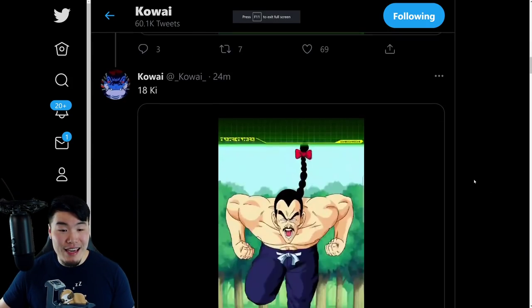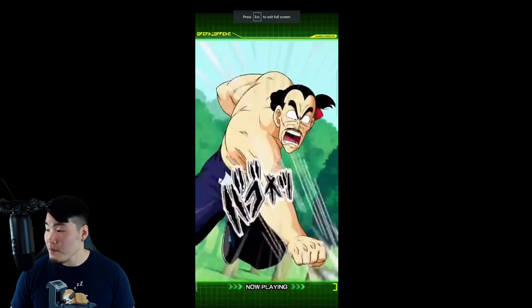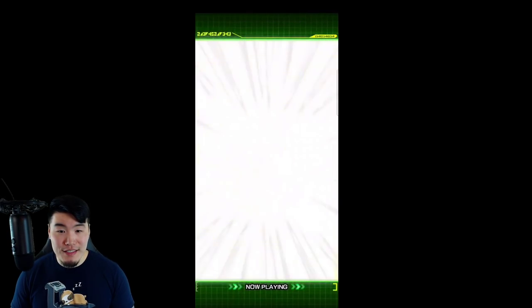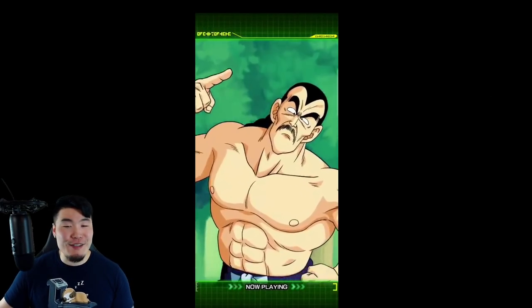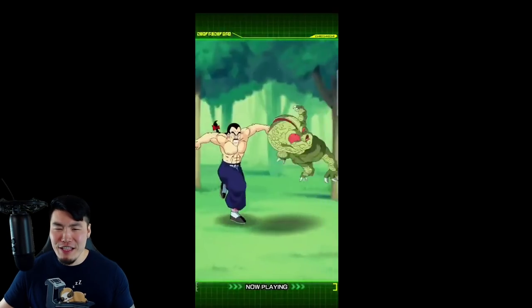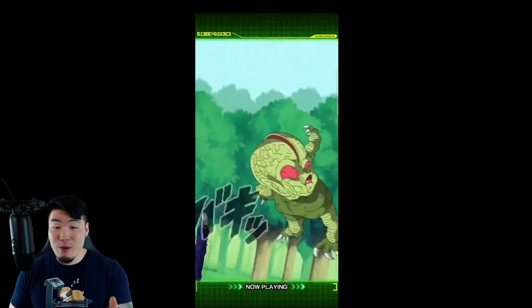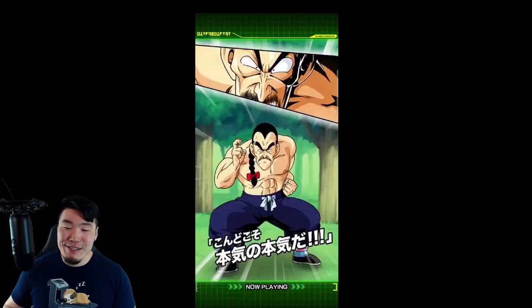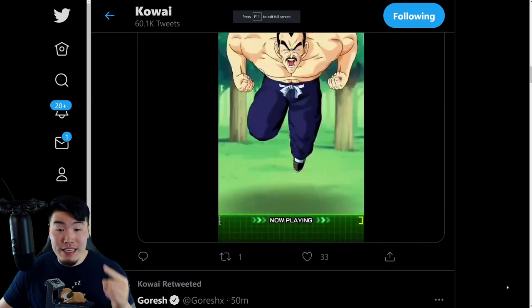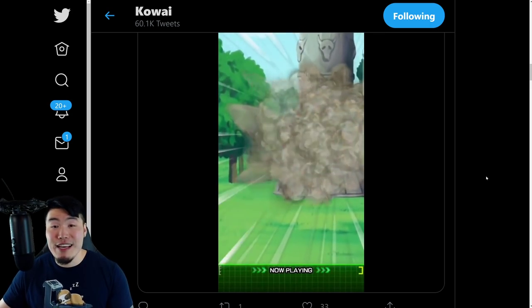Moving on to the 18K Super — nothing fancy, but there's nothing too crazy about Mercenary Tau's attacks. I think they did a great job with the source material. Let me know in the comments what you guys think about the 12 and 18K Supers for Mercenary Tau, but he is gonna be the new World Tournament LR for JP's next World Tournament in a couple days.